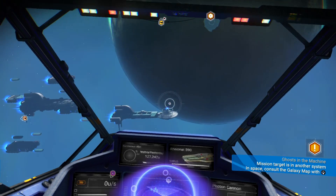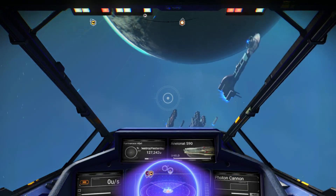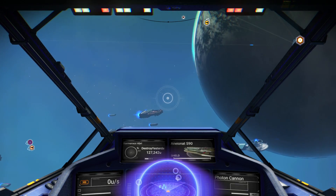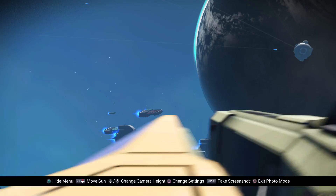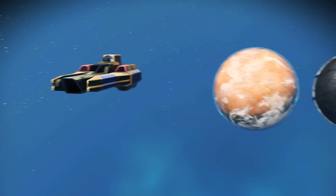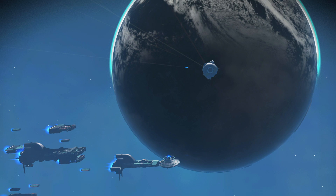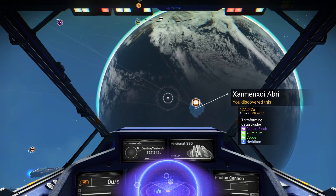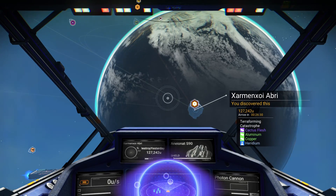If you hold L1 or R1 you can barrel roll left or right, which makes it easier to straighten yourself out. If you get to a system and can't see any planets, photo mode can help — zoom out and look around. When you scan a planet it will tell you what resources are on it; for instance, cactus flesh suggests the planet will be super dry or super hot.